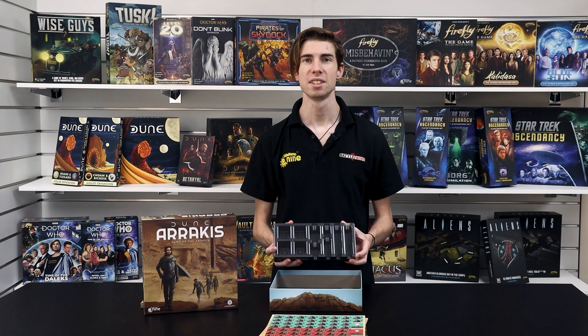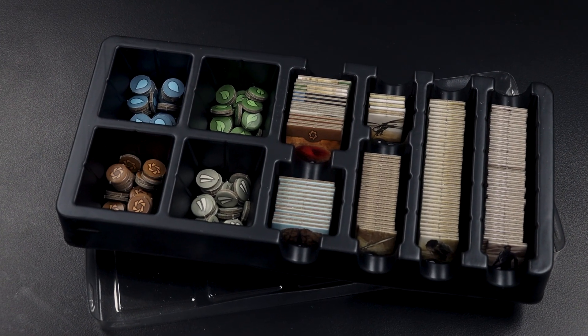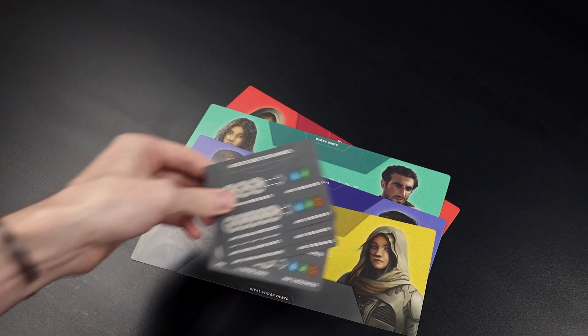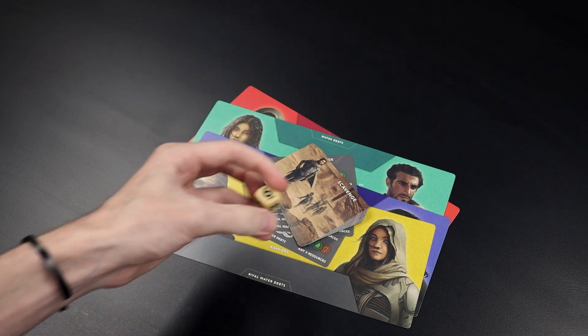Because we are handling so many tokens, a handy tray and lid is provided to help keep them tidy and organized. Then we have the four tribe cards, four reference cards, the scavenge deck, and two dice.